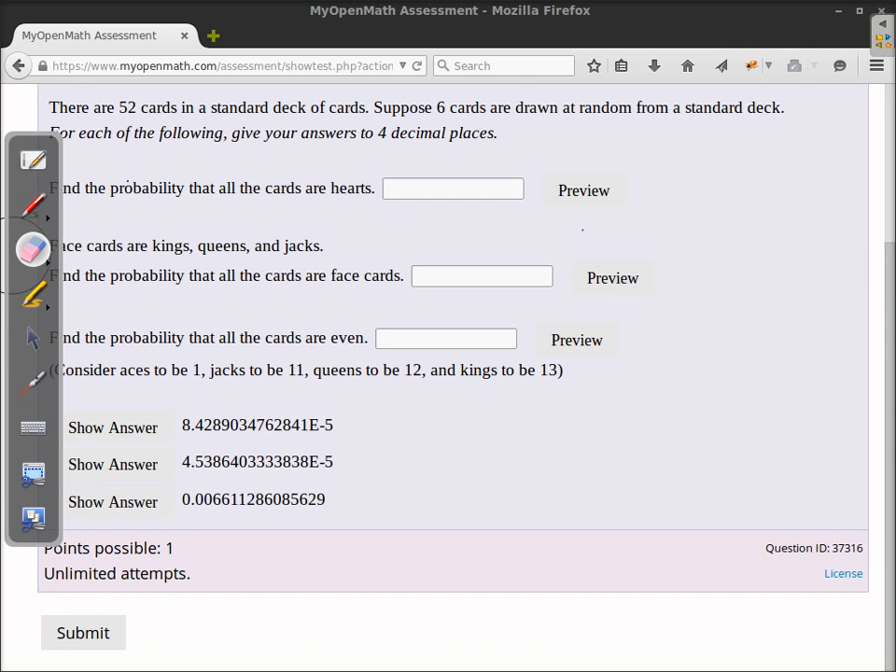There are 52 cards in a standard deck of cards. Suppose six cards are drawn at random from a standard deck. Find the probability that all the cards are hearts.